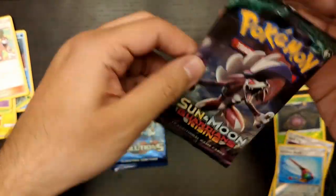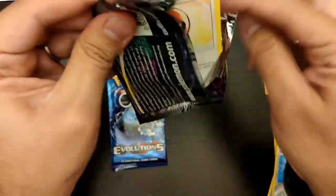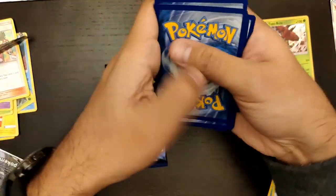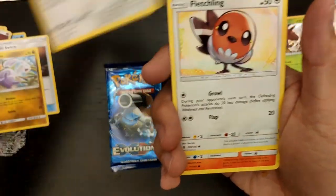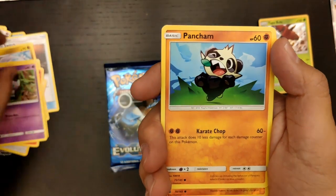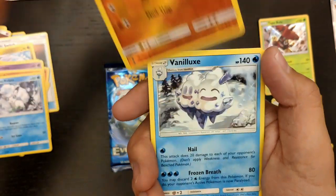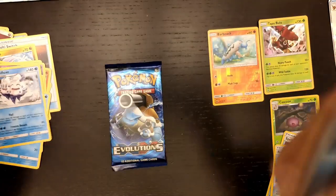Unfortunately we didn't get it. Now we are going with the Guardians Rising pack. From this pack we have: Multi Switch, Sliggoo, Fletchling, Litwick, Gothita, Pancham, Alolan Vulpix, a reverse holo Barboach, Vanilluxe, and the energy.